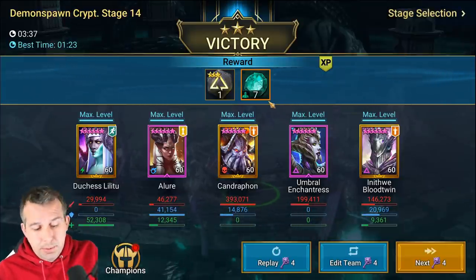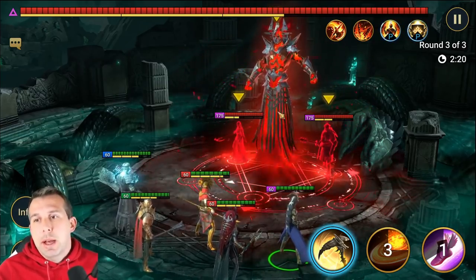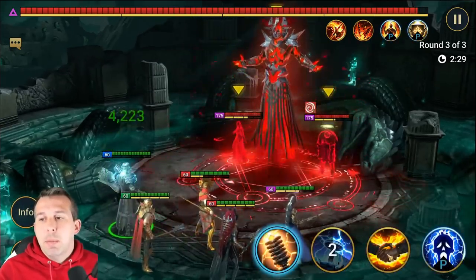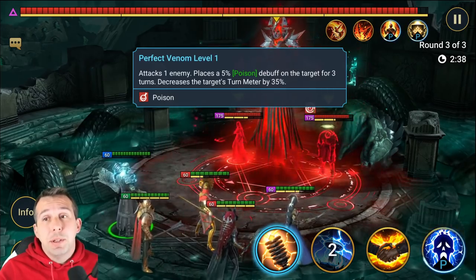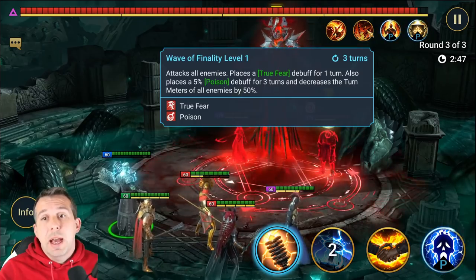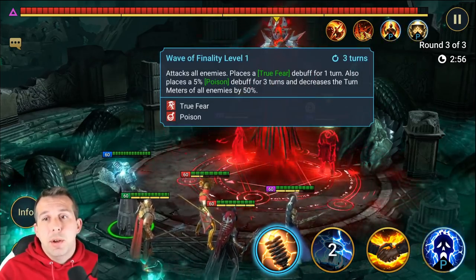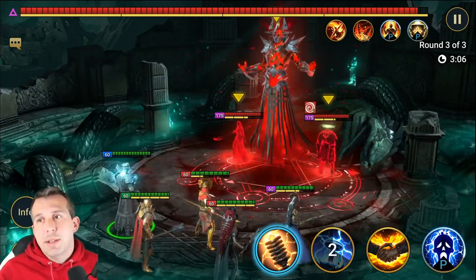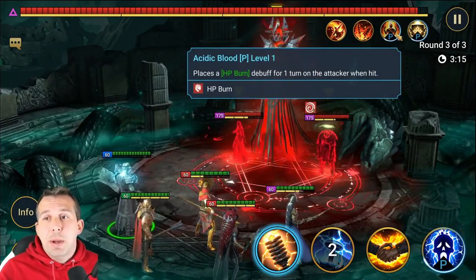Onto the green boss - he's nasty in that he puts loads of tick damage on you. With Doom Priest I'm fine because I just cleanse it off, but for most people he puts a 5% poison debuff on the target for three turns with his A1 and drops your turn meter. His A2 is a massive ability - AOE true fear for one turn, 5% poisons for three turns, and drops turn meter of all enemies. If you've got block debuffs or high resistance it's a common theme for getting through these bosses - or bring a cleanser.